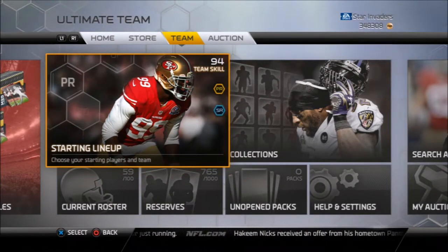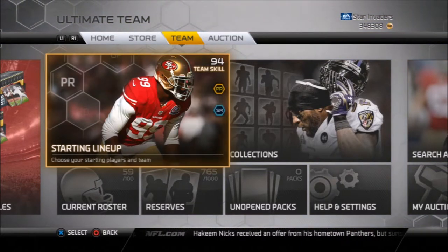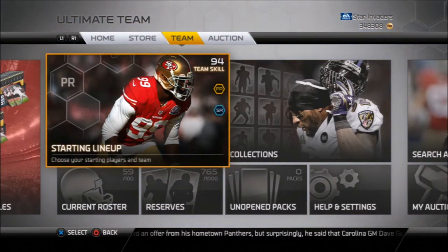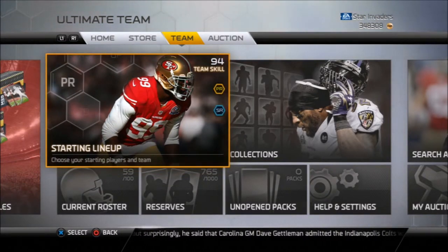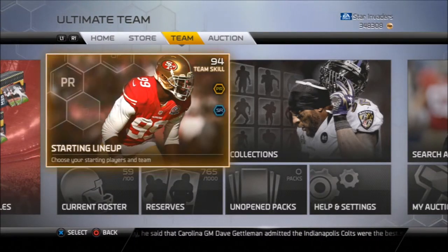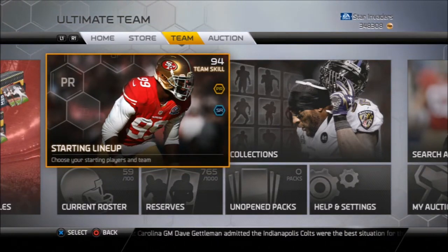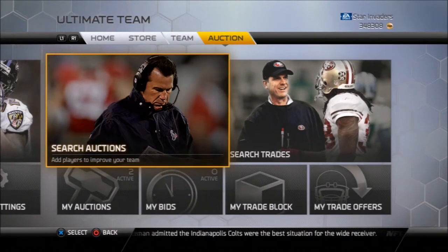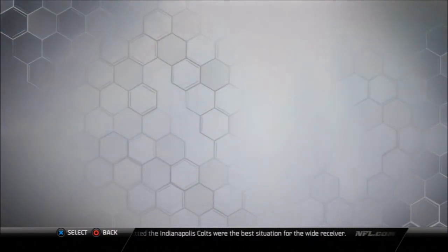For me, I wanted to sell my cards that were worth something, use the coins just to open packs and have fun. And I now have a budget squad. I want to let you guys know how you can obtain a budget squad — it's really simple. I'll show you a couple key cards and how you can build a good team without spending a crap load of money. We'll head over to the search auction section.